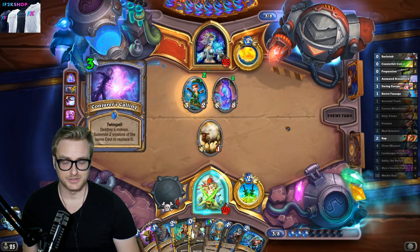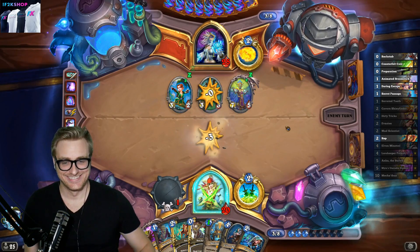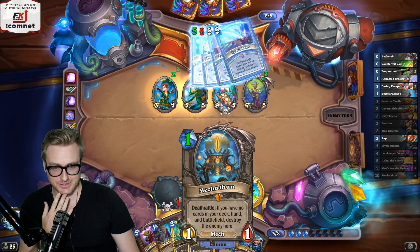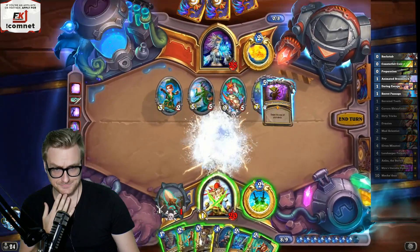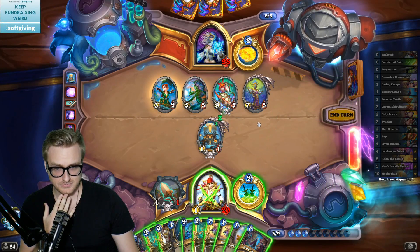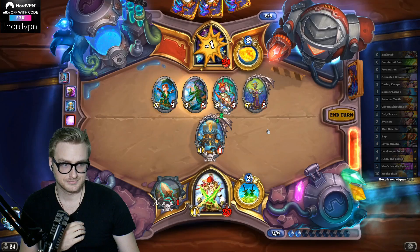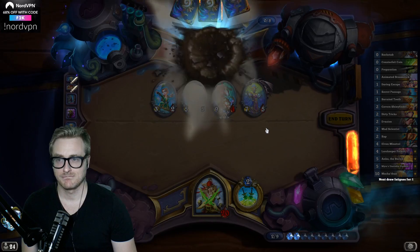Beautiful — thank you so much for playing that. I was going to have the outs anyway with the Daring Escape, but this just makes it much easier. Lazy Monk, thank you for the 200 bits. We go here and we play Myra's. Yeah, we hit the Daring Escapes anyway. We could have used the broom as well.